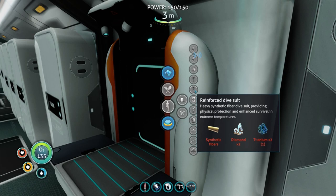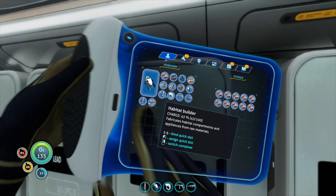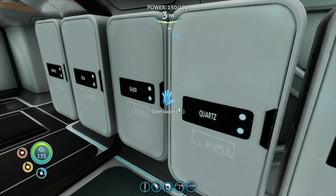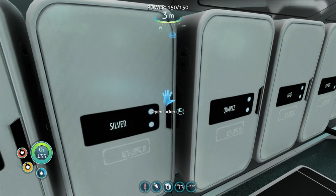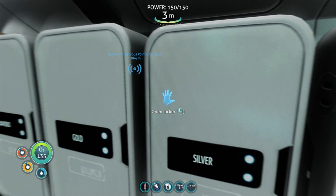What else did we get? There was a new reinforced dive suit — synthetic fibres, diamond, and some titanium. We don't have a lot of that stuff. Lead, gold, copper. Is nickel a new one? Because I don't have a nickel chest yet — must be. I'll just put it in the silver one for now, but we can beat that. I need to try and get some water as well — we don't have much H2O on us.